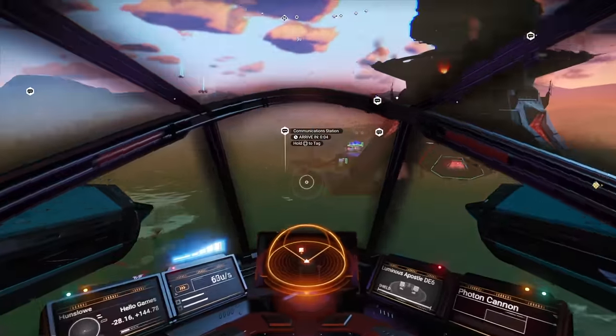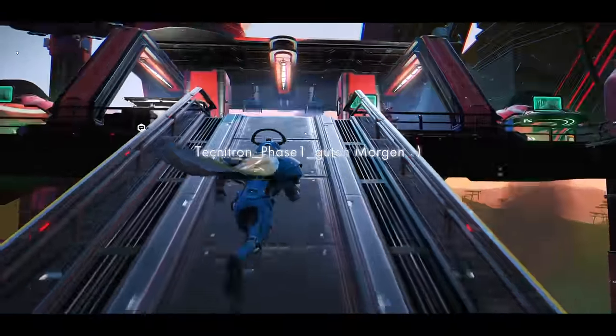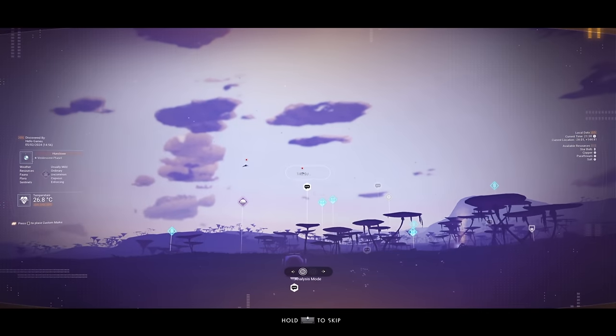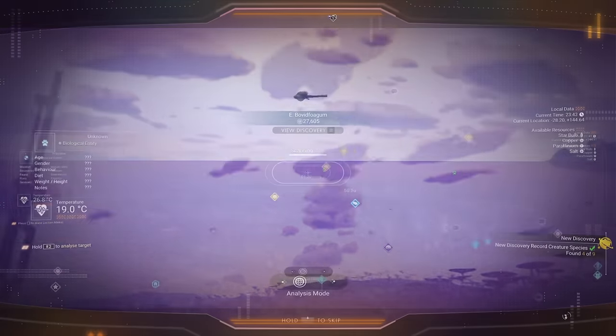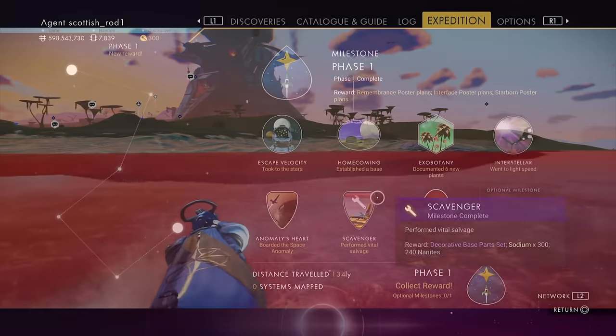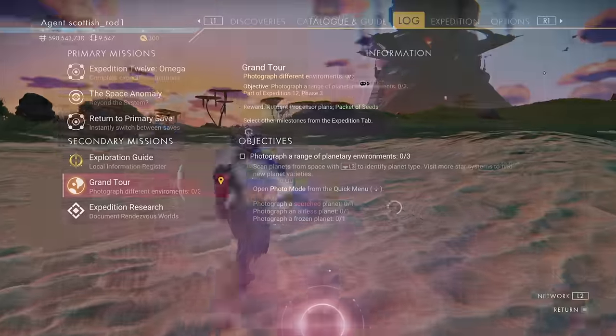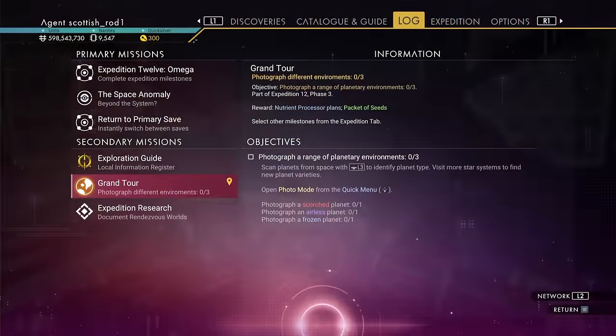The first rendezvous point is an archive. You'll probably have to enter the archive for it to pop. While you're on this planet, scan for more animals — you should be able to get the life in all its forms milestone. At this point, phase one was done. The optional milestones don't count. We're going to do the Grand Tour milestone while we're here.